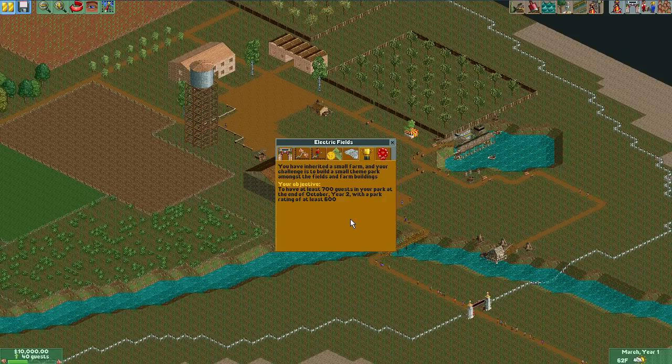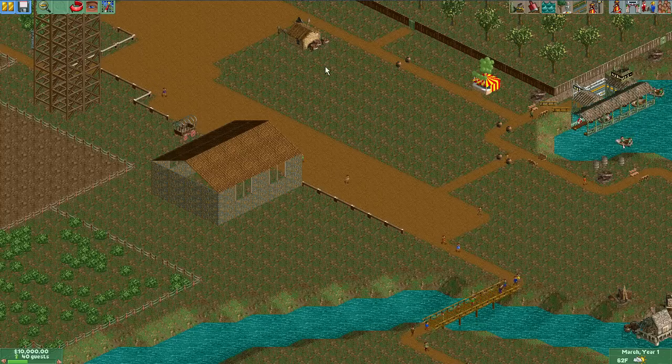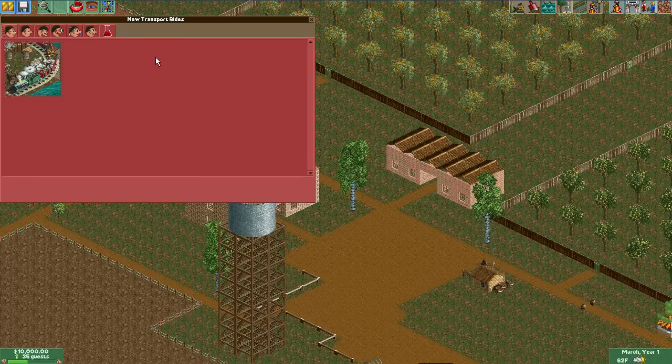You have inherited a small farm, and your challenge is to build a small theme park amongst the fields and farm buildings — it doesn't say I can't tear them down. Your objective is to have at least 700 guests in your park at the end of October year 2, with a park rating of at least 600. The first map I played was about four years, but this is going to be a much briefer excursion, which hopefully means you'll get another map faster after this one.